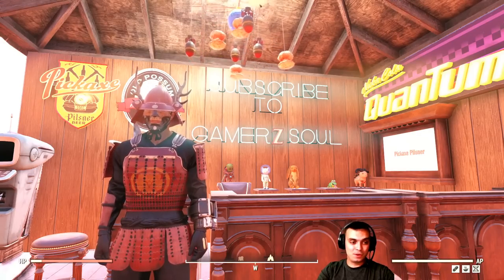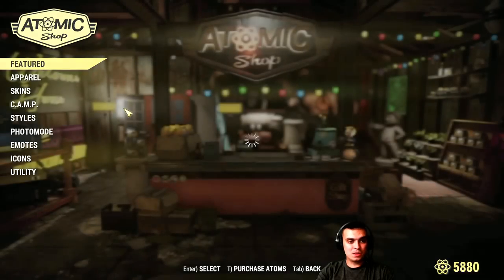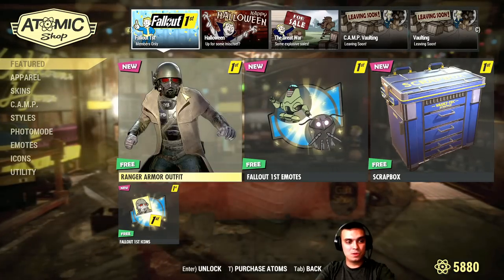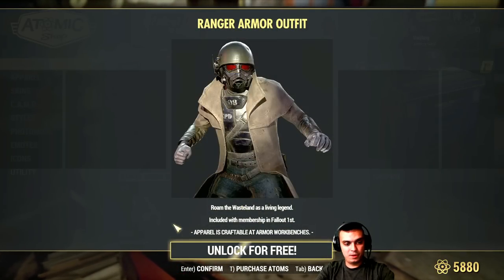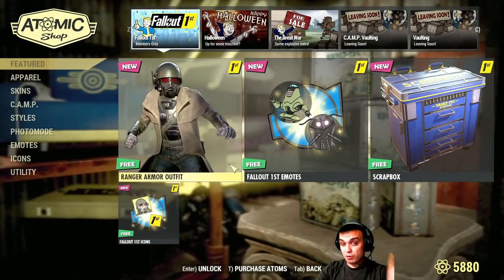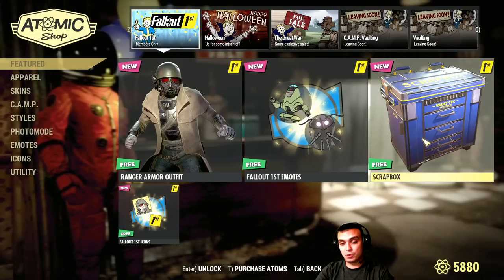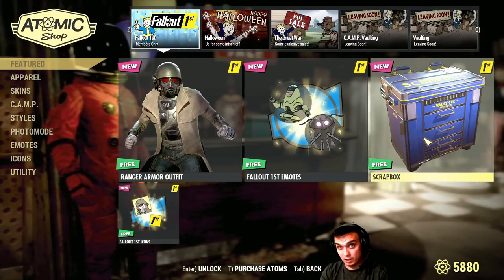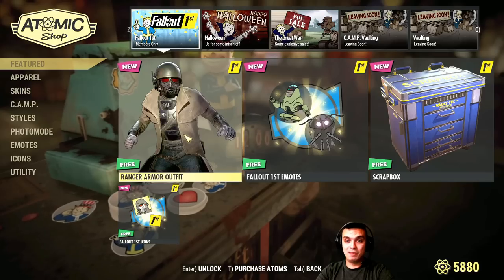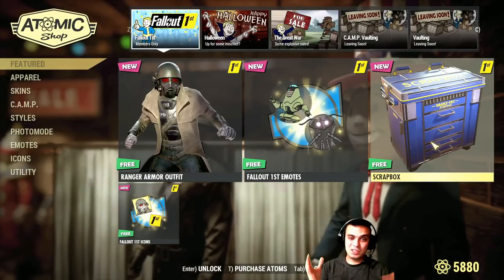Once you've entered, you'll need to navigate to your Atomic Shop and you will see your outfit. That's one of the things given to you upon becoming a member. As soon as you claim the outfit, you should have it at all times since you've acquired it. I'm not sure if it's going to work the same for the scrap box — if you purchase for one month and then cancel the membership, the outfit you should still have.